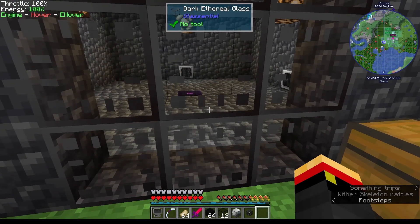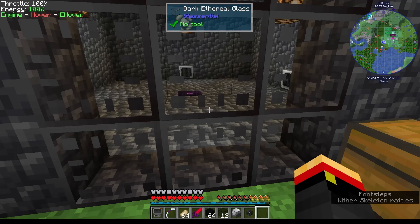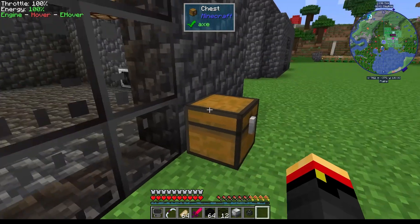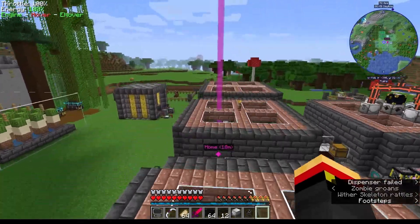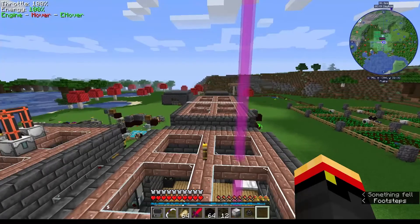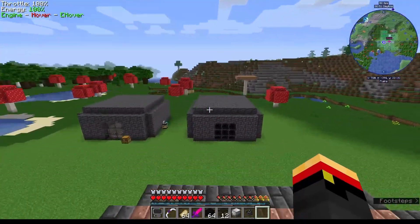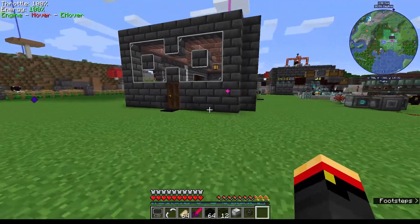By the way, we have 8,000 Ender Pearls — we got them in about 40 minutes. So I think we don't need Endermen to be murdered anymore. We need more Wither Skulls instead. So I got a Tier 3 upgrade and put that in there. We'll see if we need more Ender Pearls later. We also have 3,200 buckets of liquid meat, so I turned him off temporarily just to get more skulls.